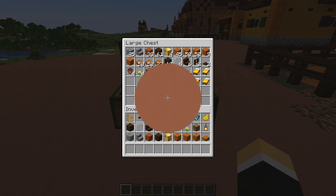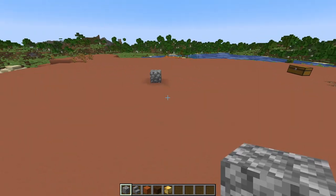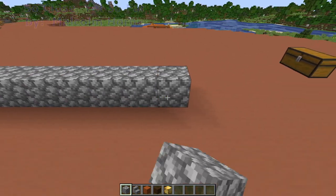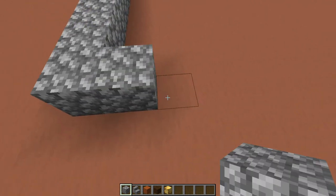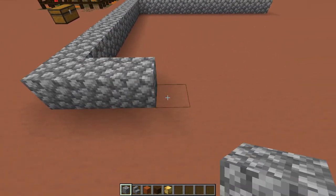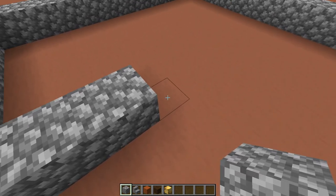First, pick yourself a spot. The front entrance will face the other builds we've done. The front of the house is going to be 13 wide: one through thirteen. Come over to the side and go back twelve blocks. Come to the back and go over seven blocks, then come to the inside and go four blocks — leave that section intentionally blank for now.